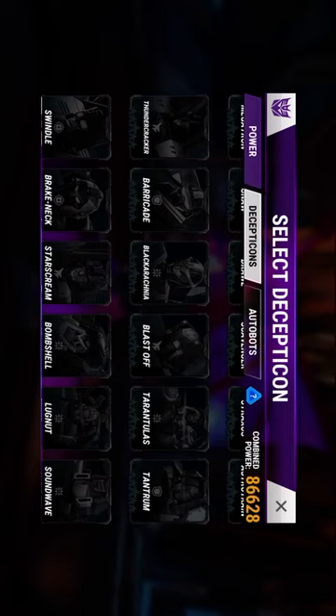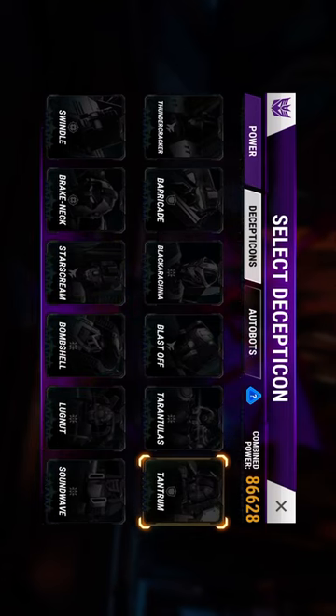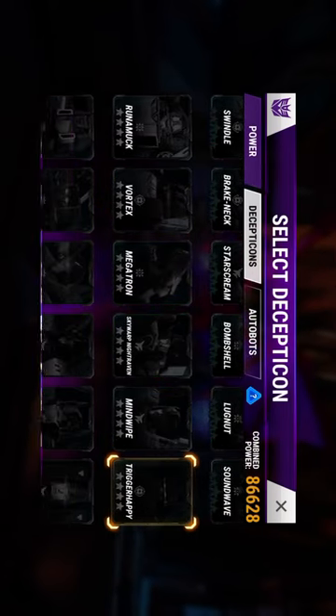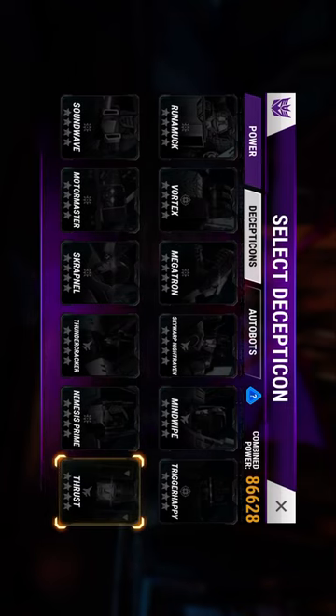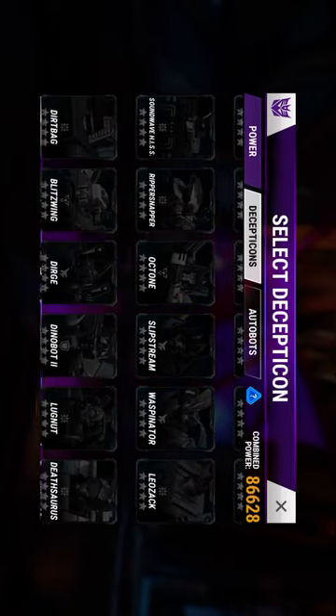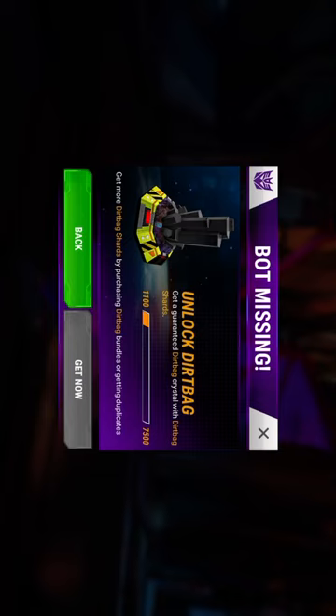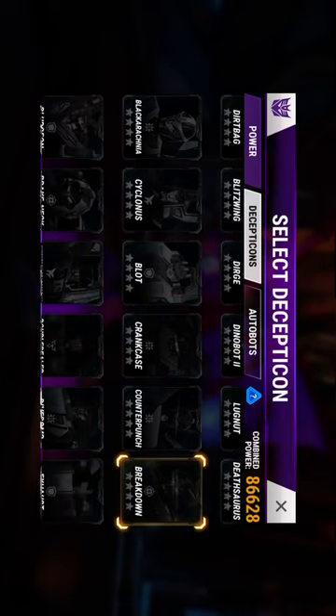I'm going to go a little faster. I haven't gotten Dirtbag but I have 6,400 shards — I need more so I can get a four-star Dirtbag, but it's going to be a long while. I did get one crystal of Crankcase during an event where he was introduced and I got a three-star on the first try on one crystal, which was the last crystal I had — pretty good luck.